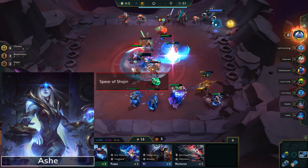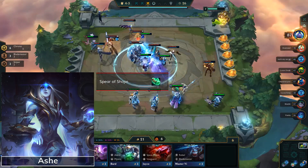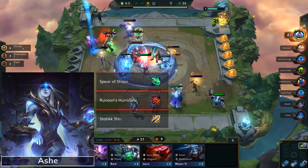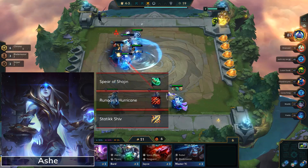Beyond that, you really won't give her items unless you're on the Treasure Trove and have extra components to use. In that case, you can deck her out with a Runaan's Hurricane and Static Shiv. Those combined with Shojin and her ultimate will increase both her damage and crowd control.